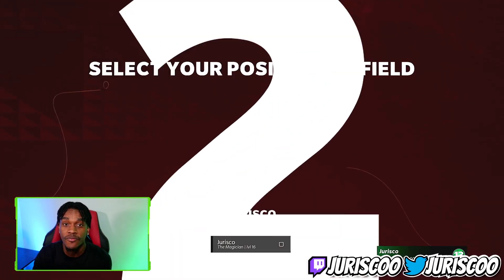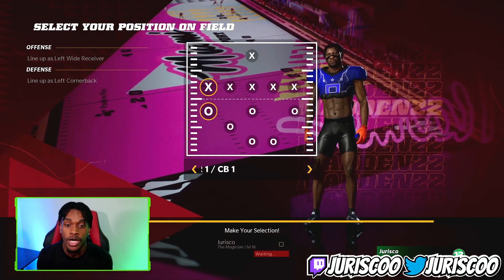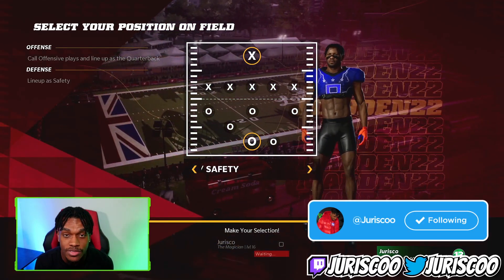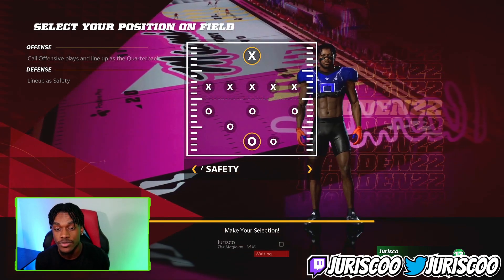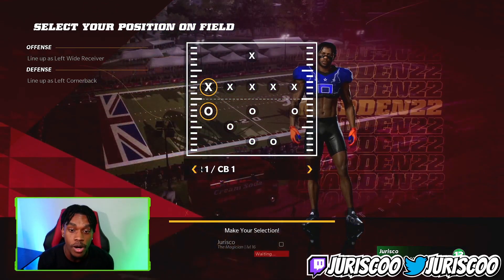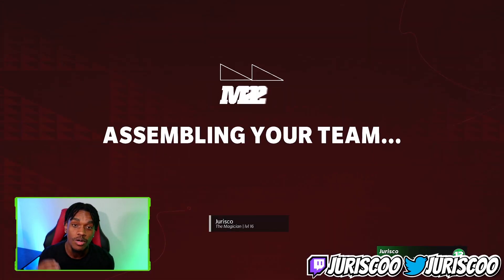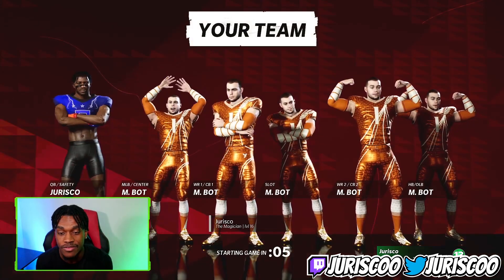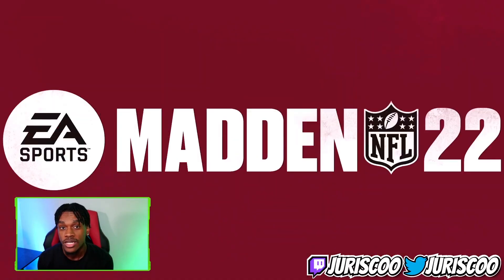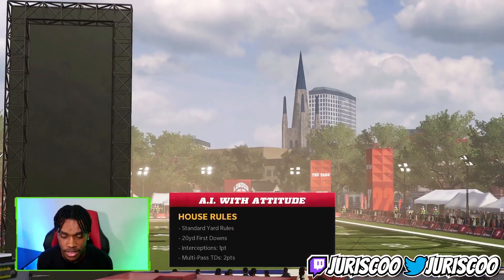I'm going to show you the best way to complete these objectives — let's hop into the first Bots vs. Ballers mission. I'll be playing quarterback. Different campaign missions will have different objectives, so you need to play wide receiver or quarterback depending on the goal. Make sure you know exactly what the objective is before you hop into the game, because sometimes they'll say catch 50 yards at wide receiver, or throw for 150 yards at quarterback.